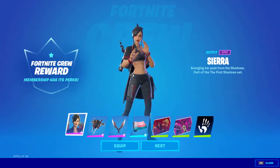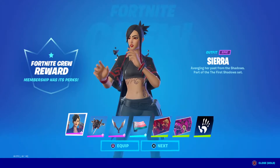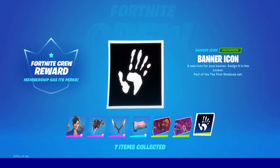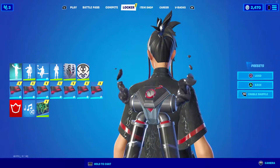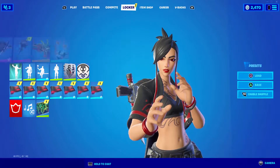All right guys, what's going on? We have just unlocked the new Fortnite Crew Pack for Epic — we have Sierra here looking as beautiful as ever. This is what you get for the Fortnite Crew right now: you get her, her back bling, her pickaxe, her wrap, and her loading screen, and then it'll give you some bonus stuff as well. Let's quickly switch to her so this is what she looks like — let me just pop on her back bling so I can show you.